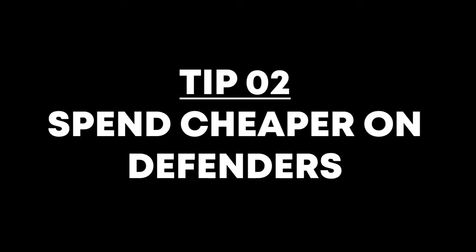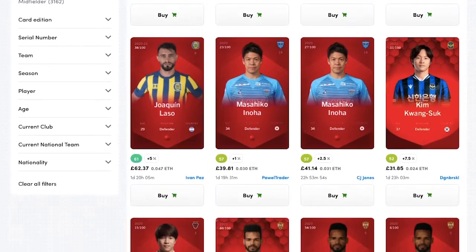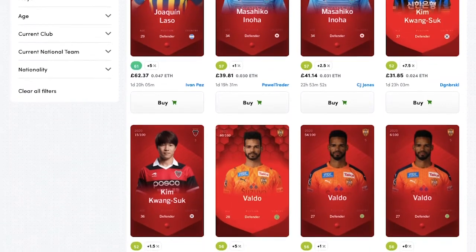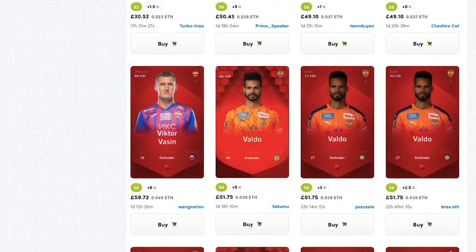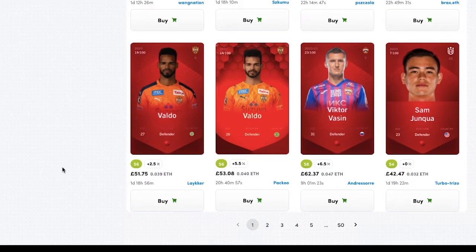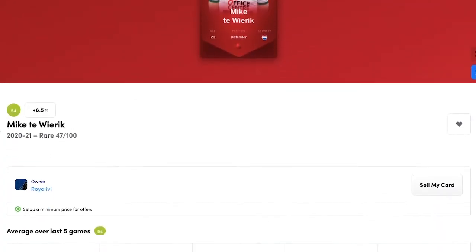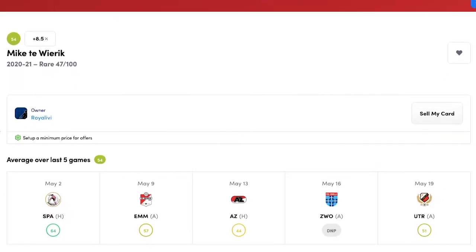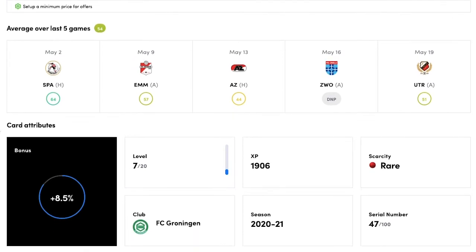Moving on to tip number two: I would definitely say go cheaper on your defenders, as there are a lot more defenders that consistently score anywhere between 40 to 60 points. It's quite rare to see defenders consistently get above 60, so the ones that do are going to be more expensive, but there's often not too much difference between a £150 defender and a £40 defender, as long as they start each week for their team.